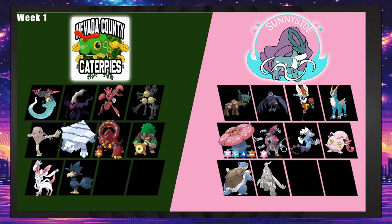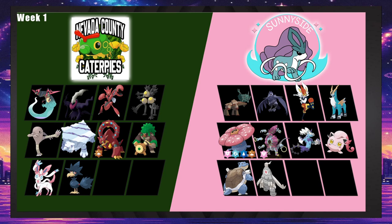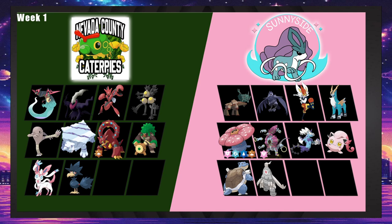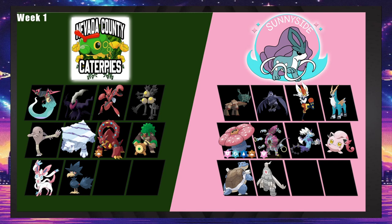Corvanite walls Rillaboom, which is really cool. Sunnyside defensively is really strong, and then Thunderus-Therian has a pretty good matchup. The ground is pretty frail in this matchup as well. Looking at the build: I think Ting-Lu, Corvanite, Cinderace, Vileplume, Thunderus — those five are coming. The sixth is probably Scream Tail because she doesn't leave home without it. Terra Avalug is actually pretty likely too.